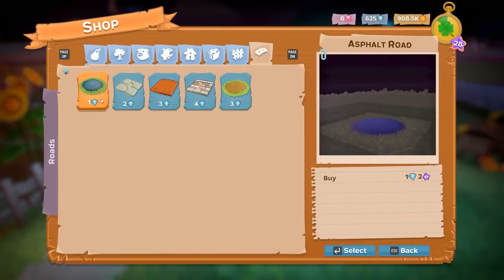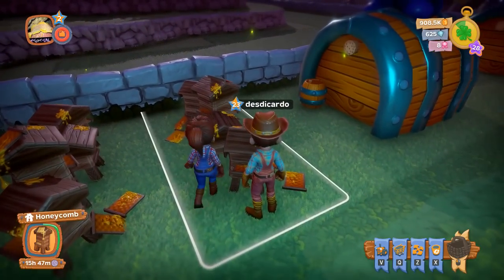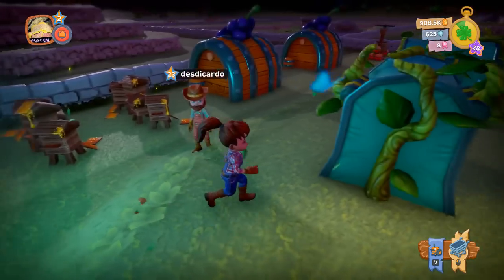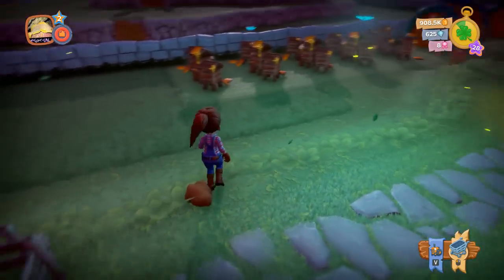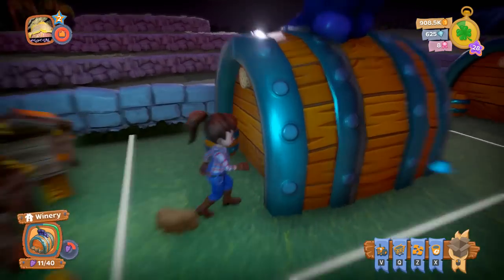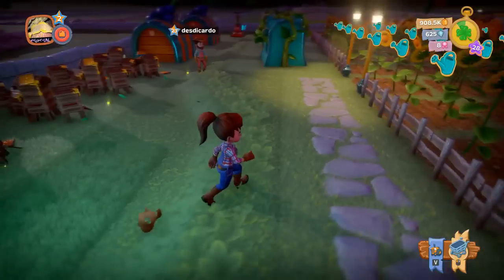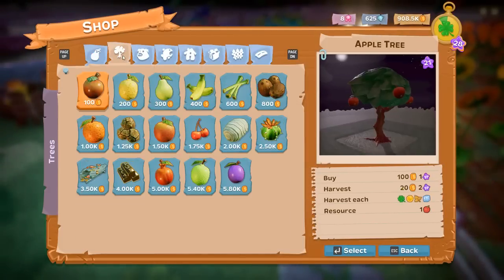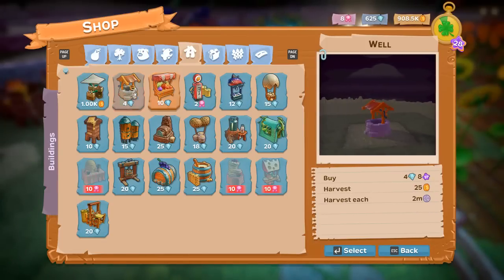These are honeycombs — we produce one per day and they cost diamonds to buy. So at the beginning of the game you don't have any diamonds, and you have to work your way up. The very first stand you buy is a vegetable stand, which costs gold instead of diamonds. All other stands cost either diamonds or ribbons.